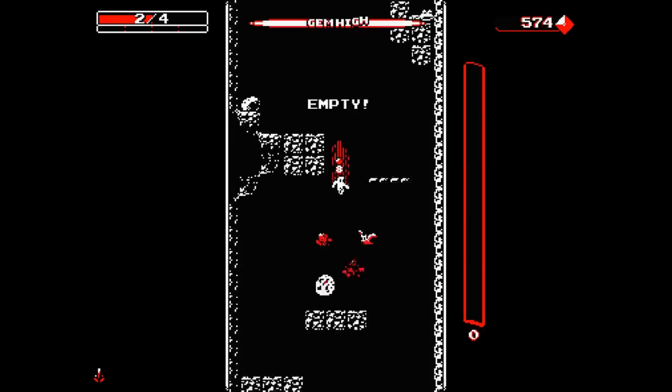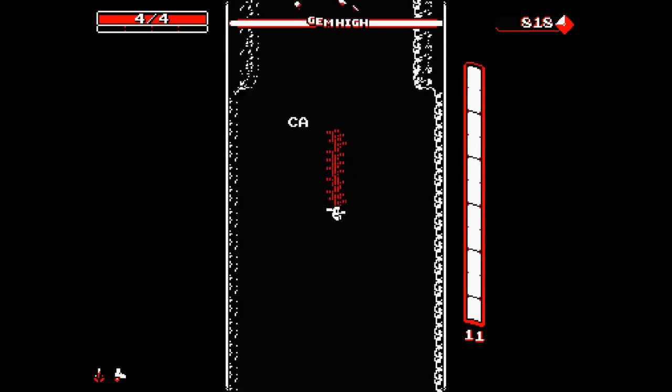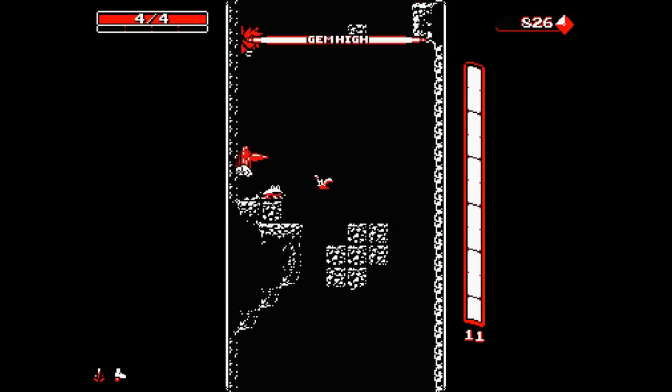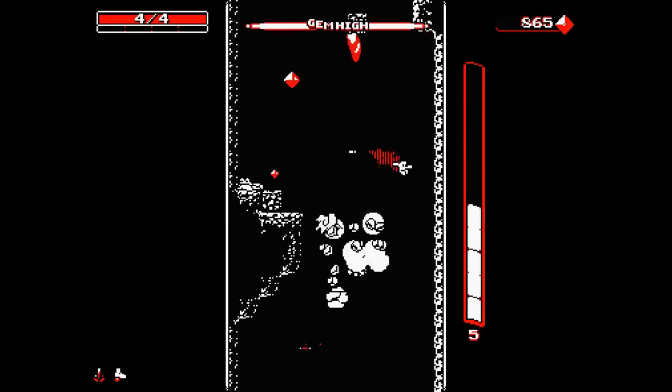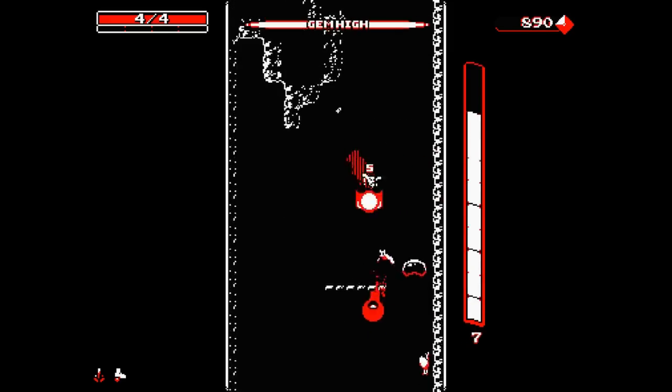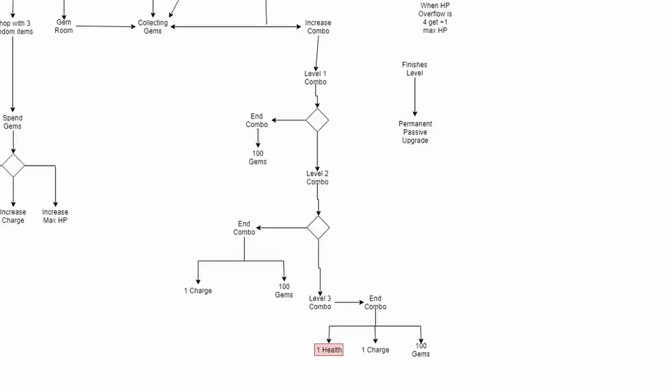Let's start with Downwell. Downwell is one of the most tightly designed roguelikes I have ever played, largely because of its progression. The most interesting part of Downwell's progression graph is the combo system, which exists to make the most interesting way to play also the best way to play.